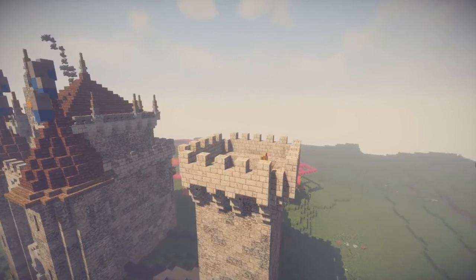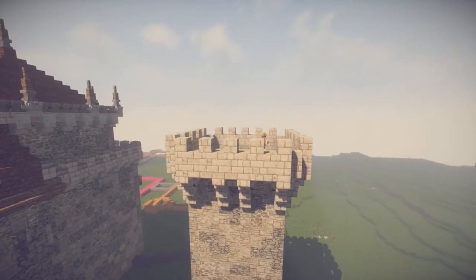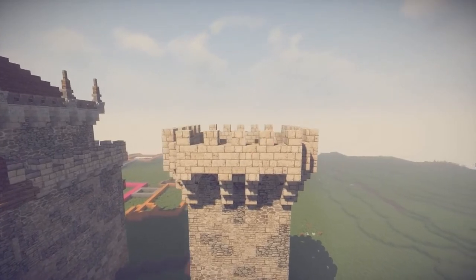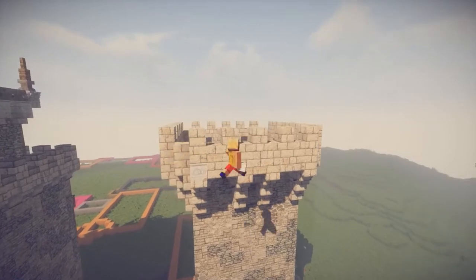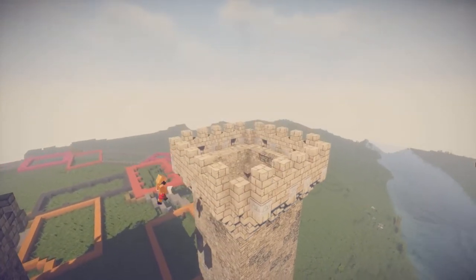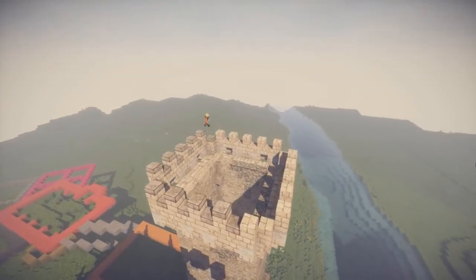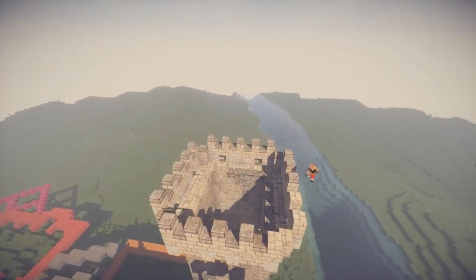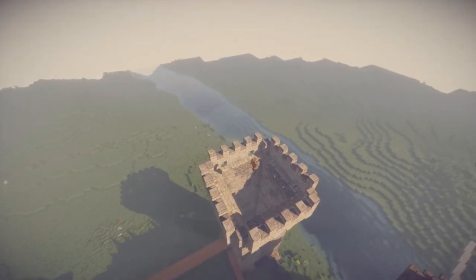Switching out some blocks for the holes and arrow slits in the ground to make them a little smaller, using the corner blocks because that looks much better. We're going to add a little detail using some marble, because that's one of the styles and themes I really want to go for in this castle - to make it look really detailed, almost like a royal castle where they would spend a lot of money getting the right details.